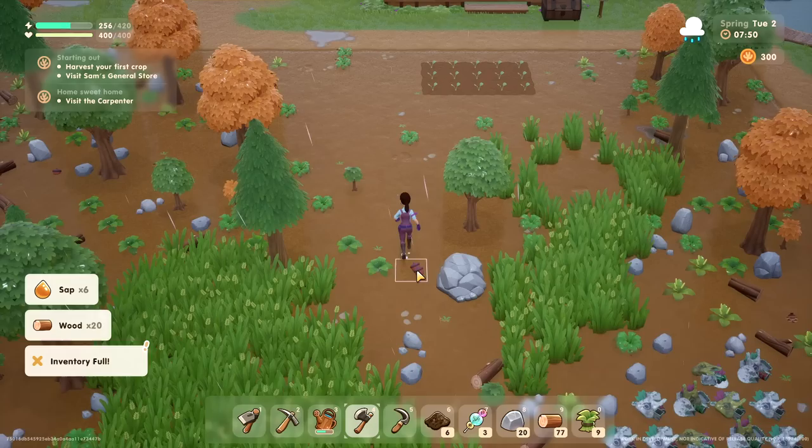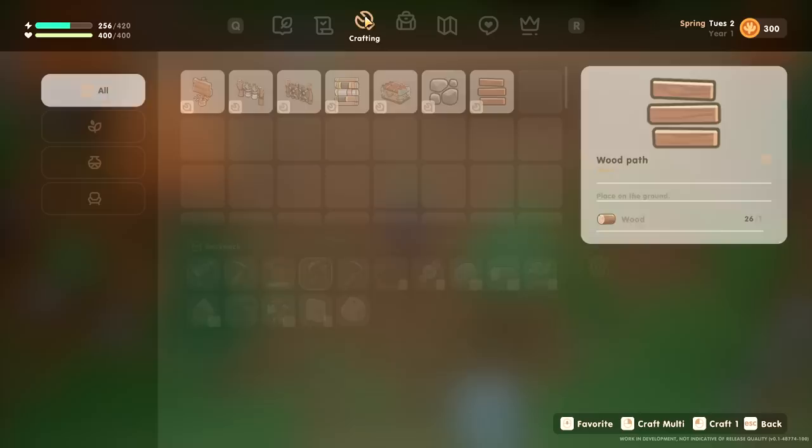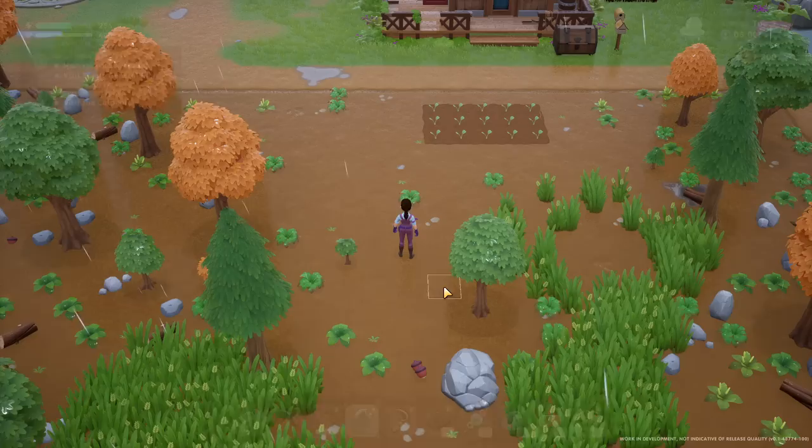Whoa — inventory full! I need to craft that anyway. Makeshift chest. But my inventory is full to do that. Then let me plant these. How do I do this? Let me see — let's put one here.